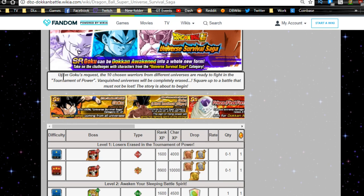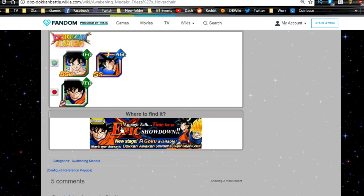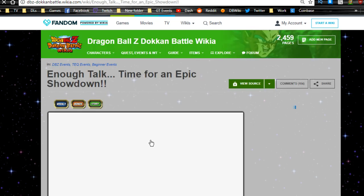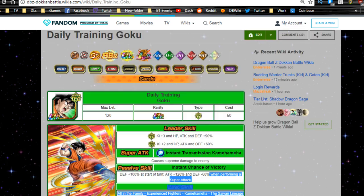Use the Universe Survival Saga to get increased drop rate. To awaken him, he requires 10 Frieza Chair medals from the Enough Talk, Time for an Epic Showdown event — the beginner course on Dokkan Battle. Grind Level 2 Super Saiyan Goku on Z-Hard to get those medals; you can drop up to three of them per run.